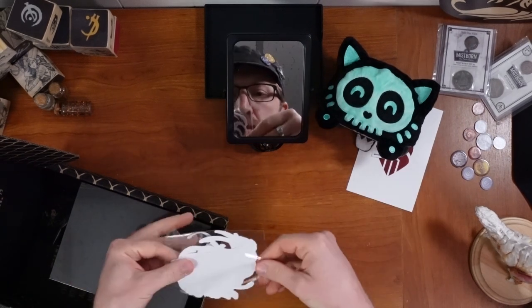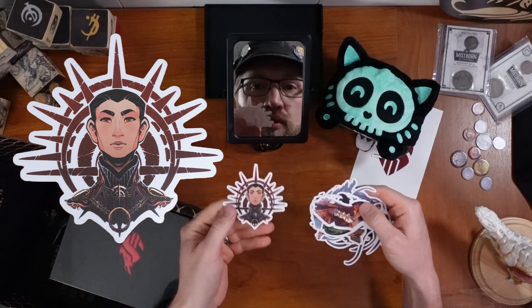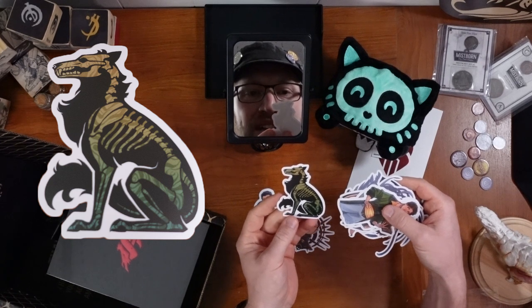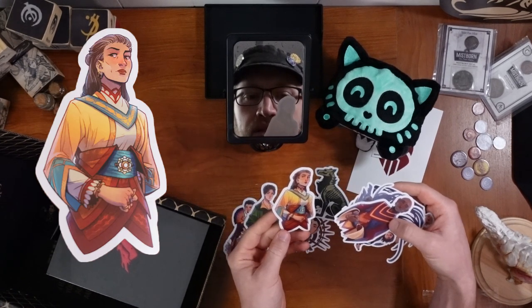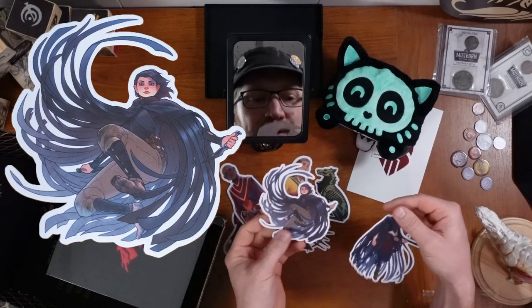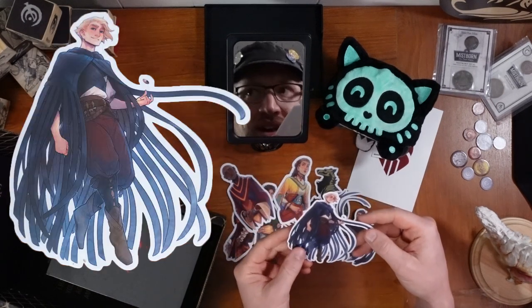Really nice sticker set. That is probably Rashek, or the Lord Ruler. Valette. TenSoon. Elend. Tindwyl, probably. Sazed. Vin. The ash-stained feet — that's great. And Kelsier. Awesome.